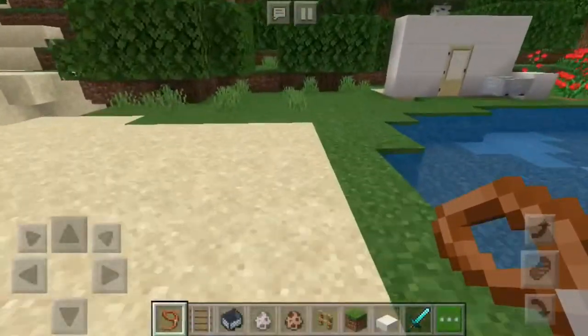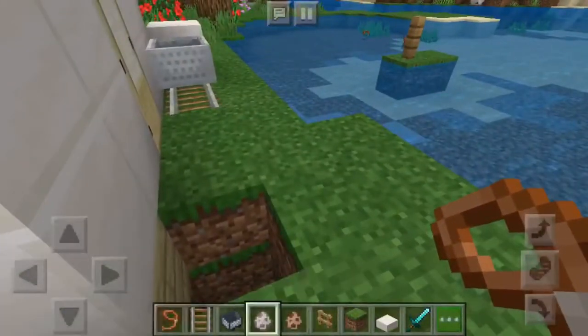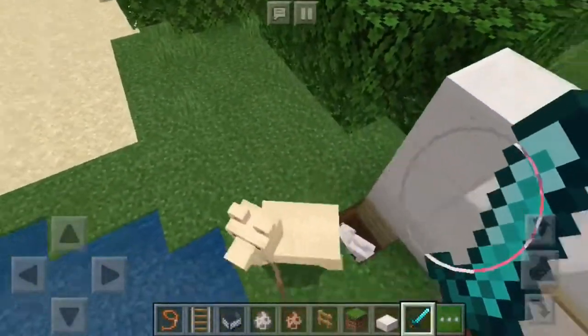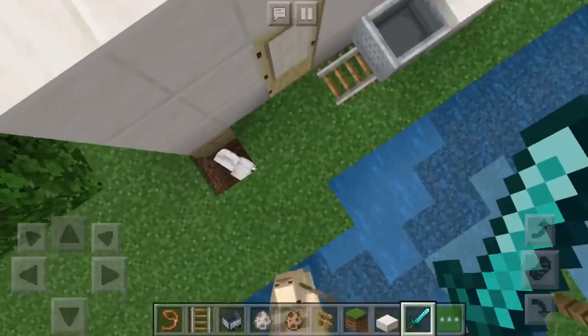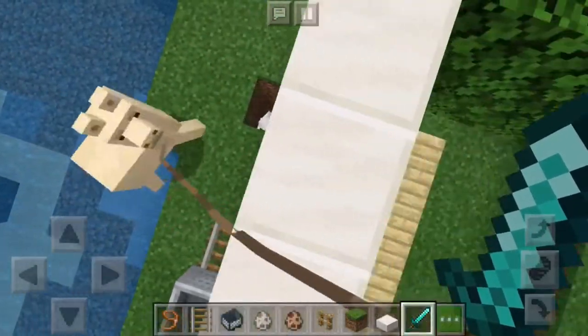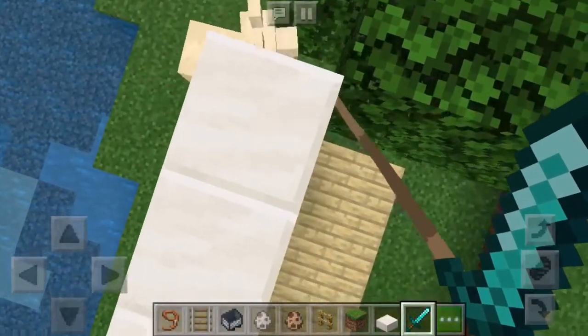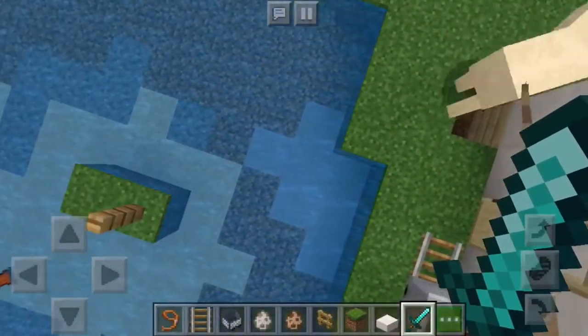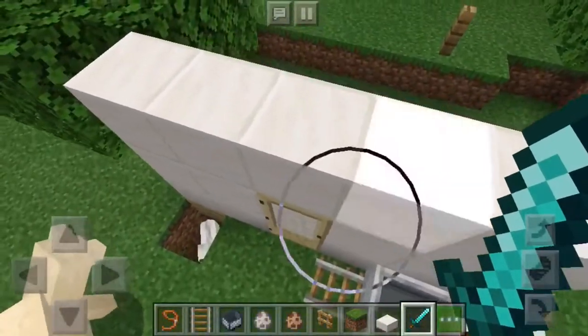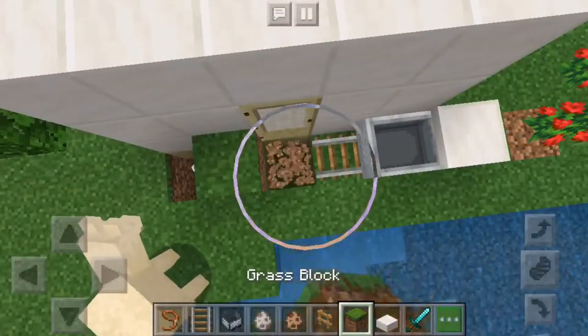You can use any color llama; white or cream is better but it doesn't matter. We're going to spawn a wolf and just walk around until your llama notices it. You'll know once it starts looking in the hole — you'll see mine starts to look in the hole and sees the dog.